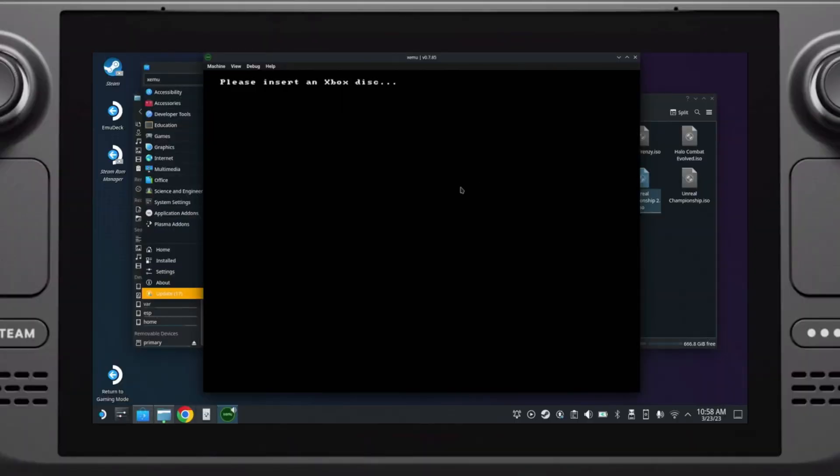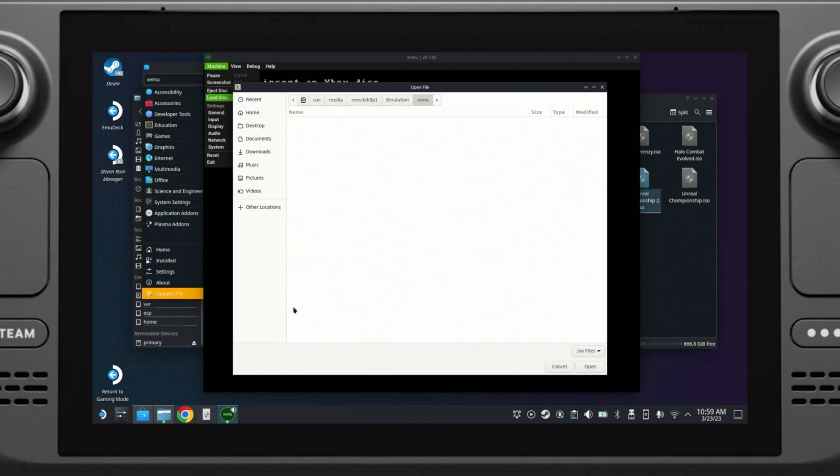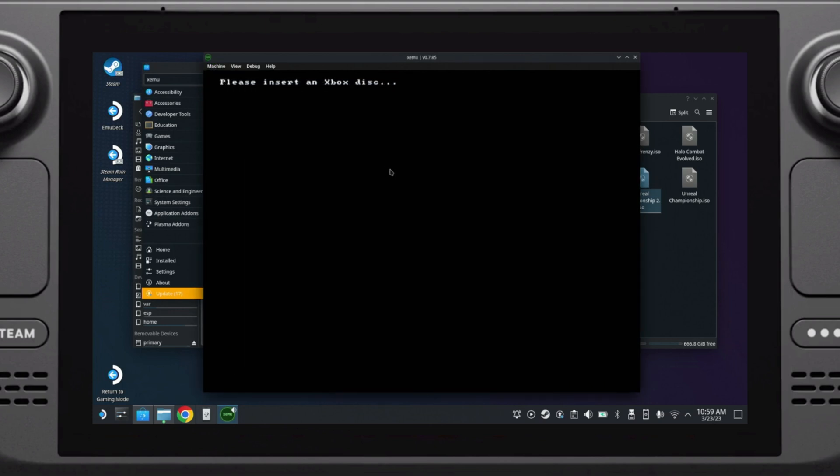Next we need to test to see if we actually have everything set up correctly. Choose Machine > Load Disk, navigate to the directory where you copied your ISOs, choose one, and click Open. At this point nothing should change — you should still see 'Load an Xbox image' — so click Machine > Reset and then the game should boot.